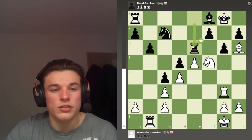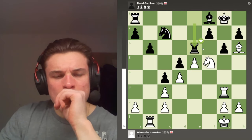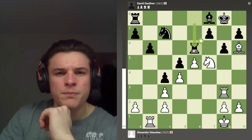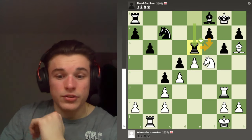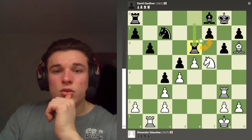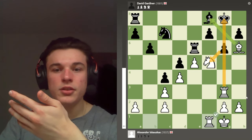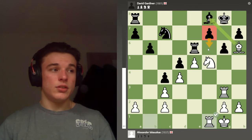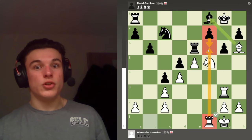My opponent plays Rook E6, which I actually don't understand. I tried to use the computer to figure it out but couldn't — it's the best move but I'm not sure why. I think it's just to control the F6 square and prepare F6, which makes the most sense to me. So I play Rook F1, because the pawn still can't take the knight since it's pinned, and I want to monitor F6 with this rook.